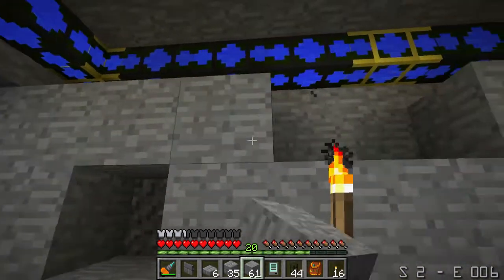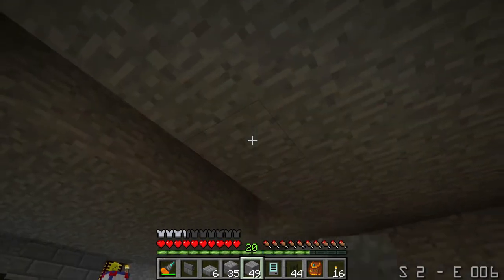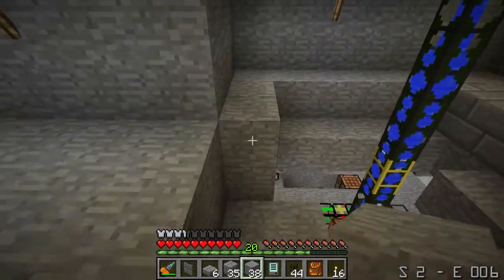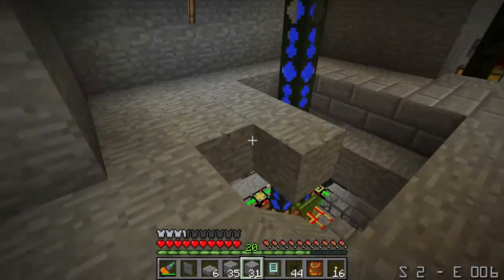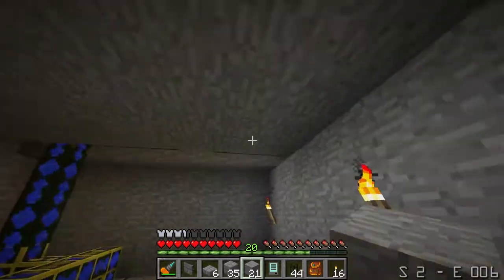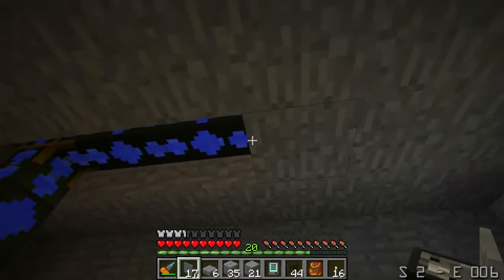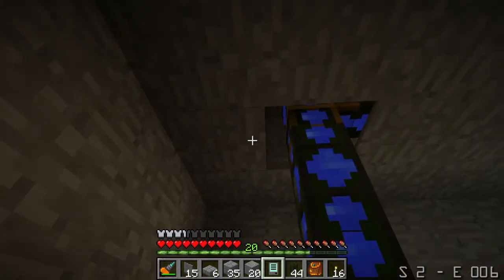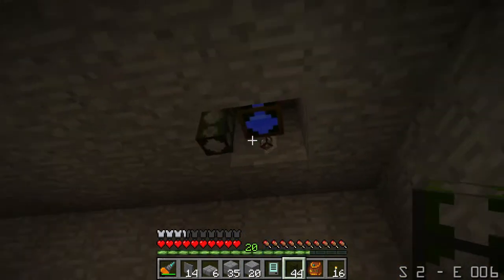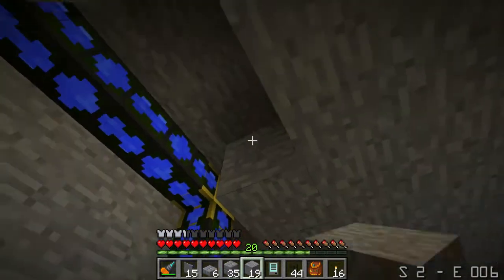I just didn't want to run gold pipes all the way down because I have so many normal waterproof pipes. I figured it would be a waste to not use them if I can do it without gold. And in here, this room is going to be my build craft power room. I'll just leave it — the little bit that's showing is not going to bother me.